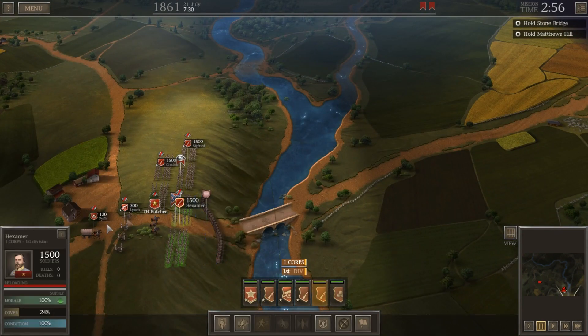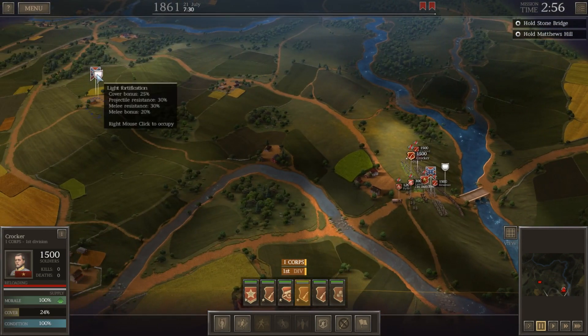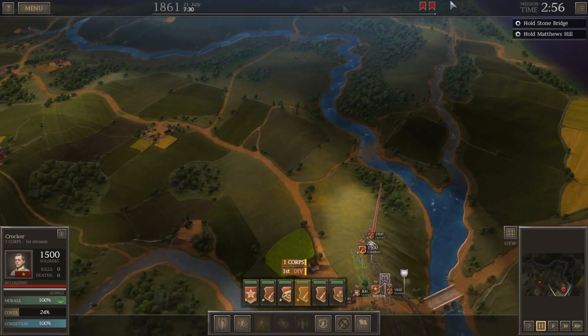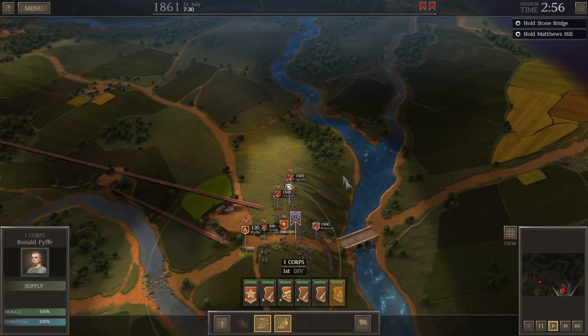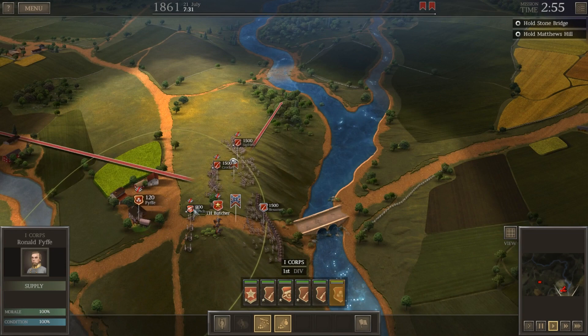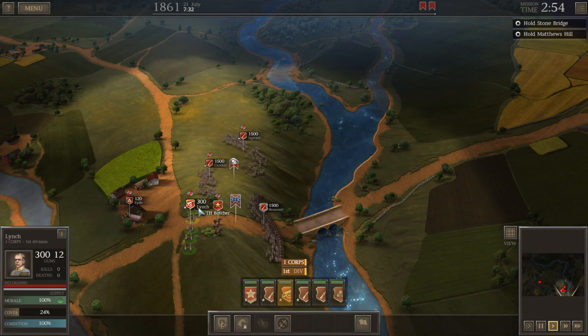Heximer will defend this particular position here. Siegfried will advance north into these woods, and Crocker I'll go ahead and send west onto the fortifications on Matthew's Hill. The artillery will also defend, and we'll move the supplies back in case the enemy tries to cross. So we're deploying our four brigades — well, three actually. Four if you include the artillery, I guess.